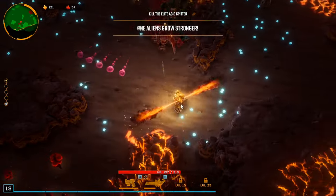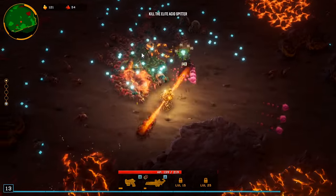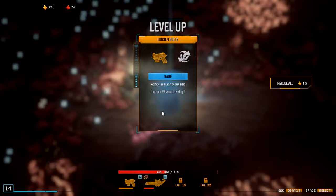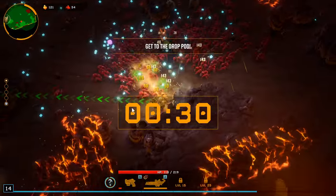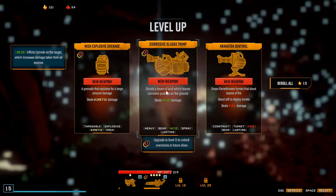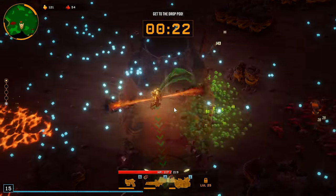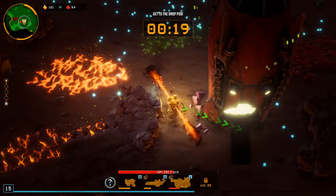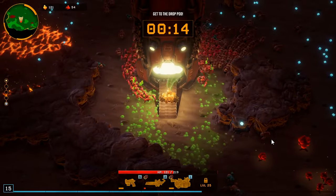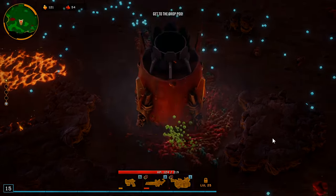I think we're going to level here again — you need to move, the bugs are evolving. I understand that but we're trying to kill this boss. I think my best bet is just to blow it up. There we go, holy smokes. Let's try the sludge pump — it just goes around us, okay, interesting. It's acid, five damage.